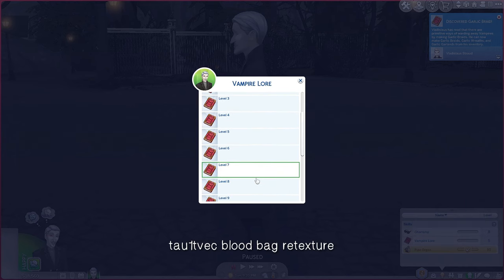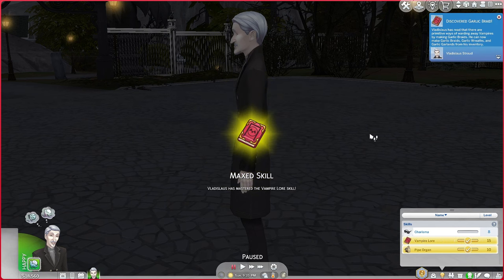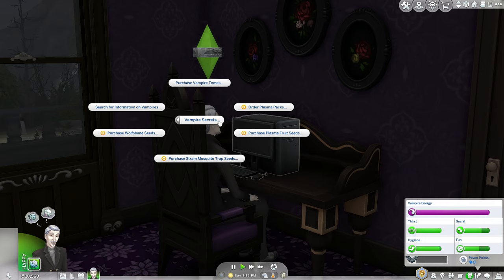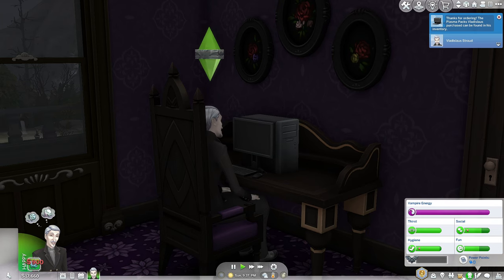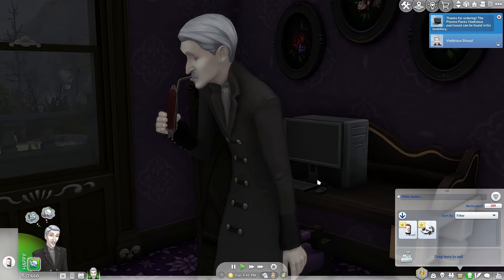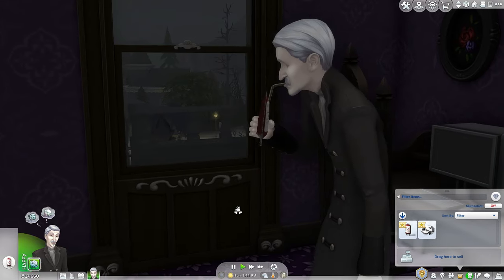Tote Vec also has a blood bag retexture. I rarely play with vampires, but if I did I would definitely use this. In order to use this blood bag retexture, make sure your Sim has a high vampire lore skill because you'll be able to purchase blood bags. I love this blood bag retexture because it looks like you got it straight out of a hospital — it's sharper, it just looks better. A lot of these mods are for the visual appeal and I really love the way this one looks.